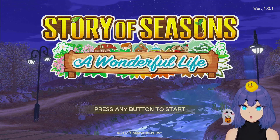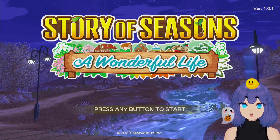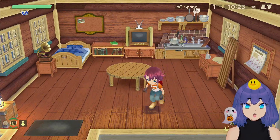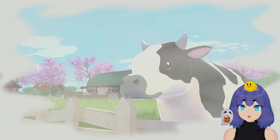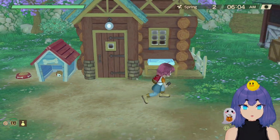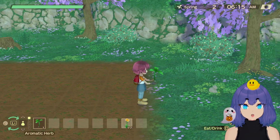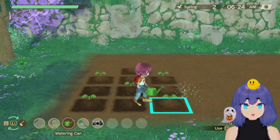Hello, welcome back to more let's play and adventuring talk about Story of Seasons: A Wonderful Life. Last time we began our adventure, we talked about the basics of starting up your farm. Today we're going to be talking about animals in a bit more detail. I also just learned something new about fruit trees, so we'll get into that later. For right now we're just gonna do our daily tours.